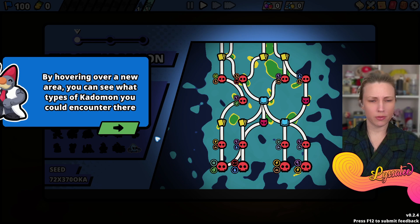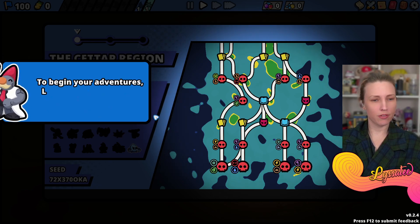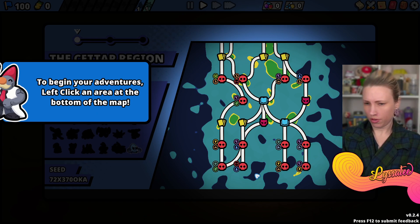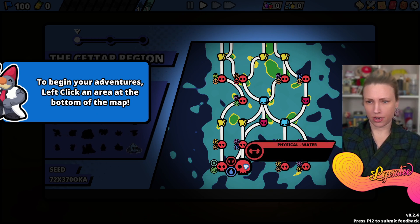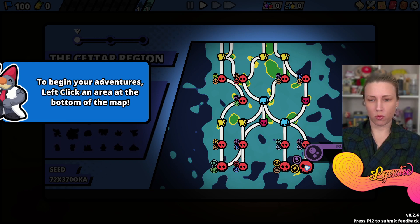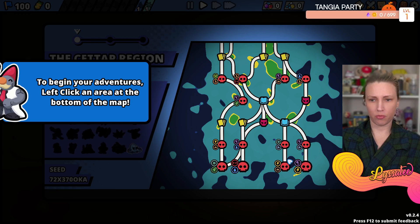By hovering over a new area you can see what types of Katamon you can encounter there. Begin your adventures - left click an area at the bottom of the map. You can choose what kind of Katamon you'll end up with.